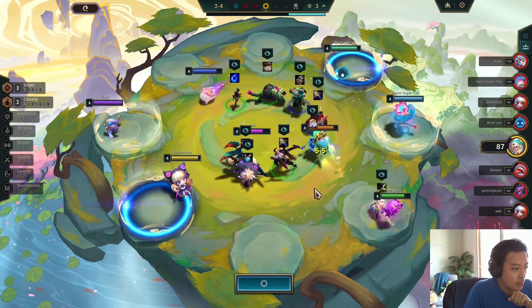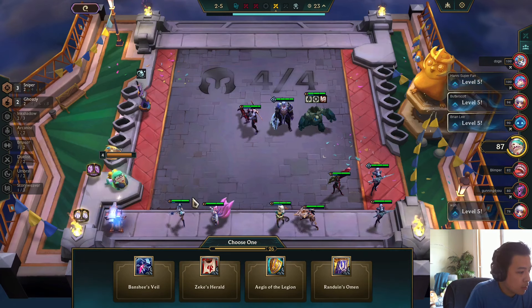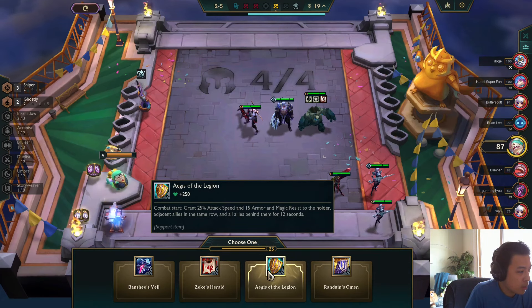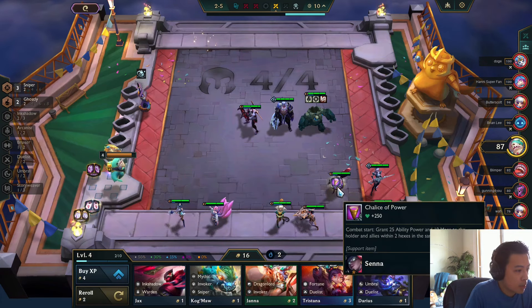I took a cloak to make Spark. I wanted the MR shred for blue Kayle, but I'm not sure if it's worth making it this early when I could be making another support item. Time to start stacking Zekes and Chalices.